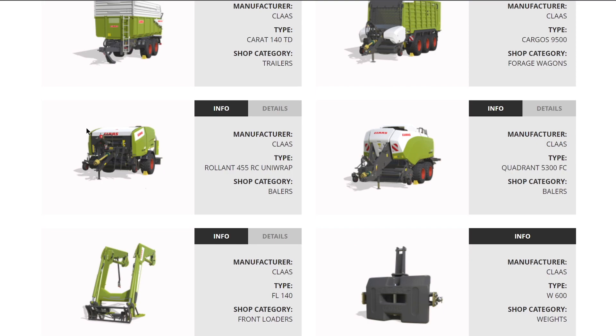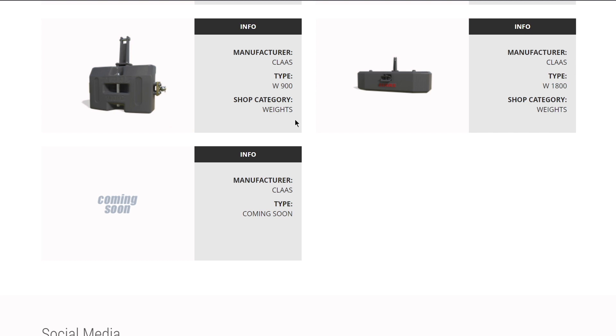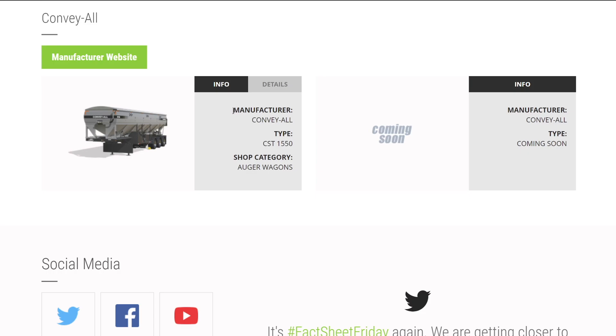The CLAAS Quadrant 5300 FC is coming back - a big square baler. From CLAAS we also have a front loader and a handful of weights with more to come. From Convey-All, we still have more coming - a placeable auger is officially confirmed though not on the website yet, and we're also getting their CST 1550, which is going to look perfect behind a Mack truck.